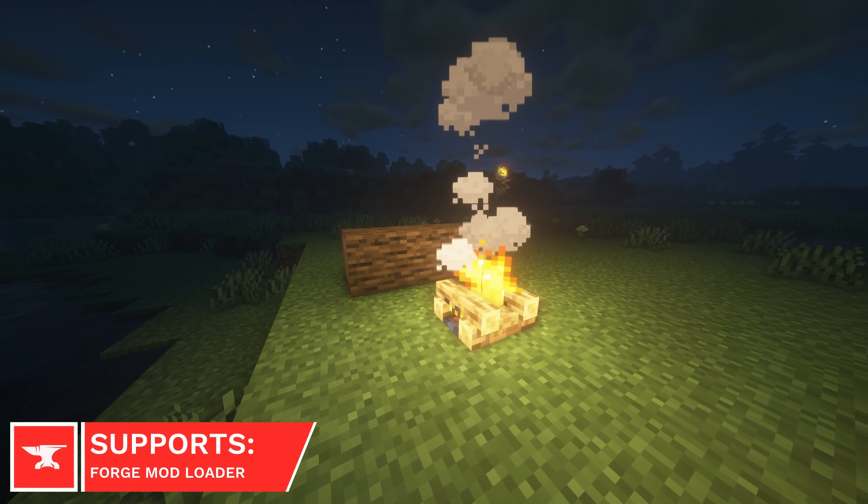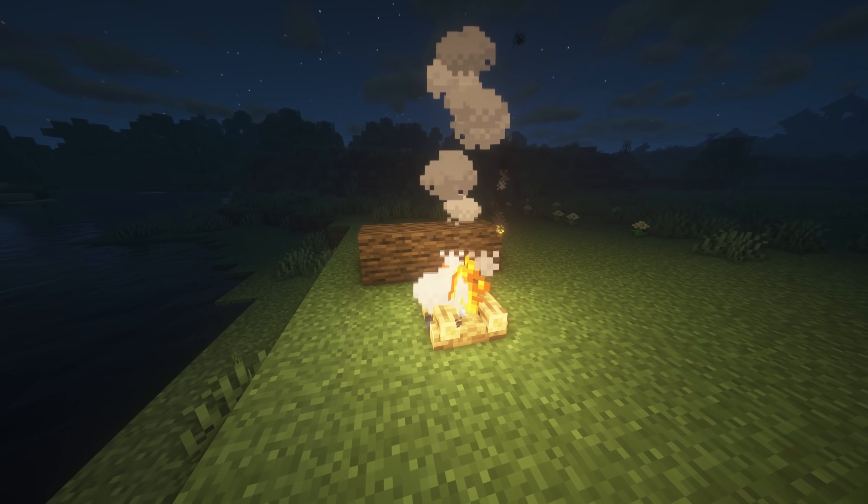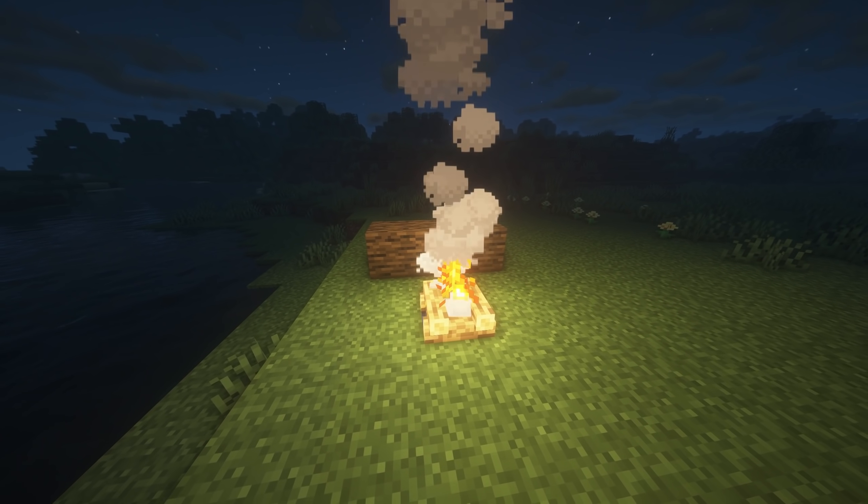Campfire Overhaul will make quite a lot of changes to Campfires. Firstly, they'll have a new recipe, which is just 2 Logs and 2 Sticks, allowing them to be crafted from your inventory.